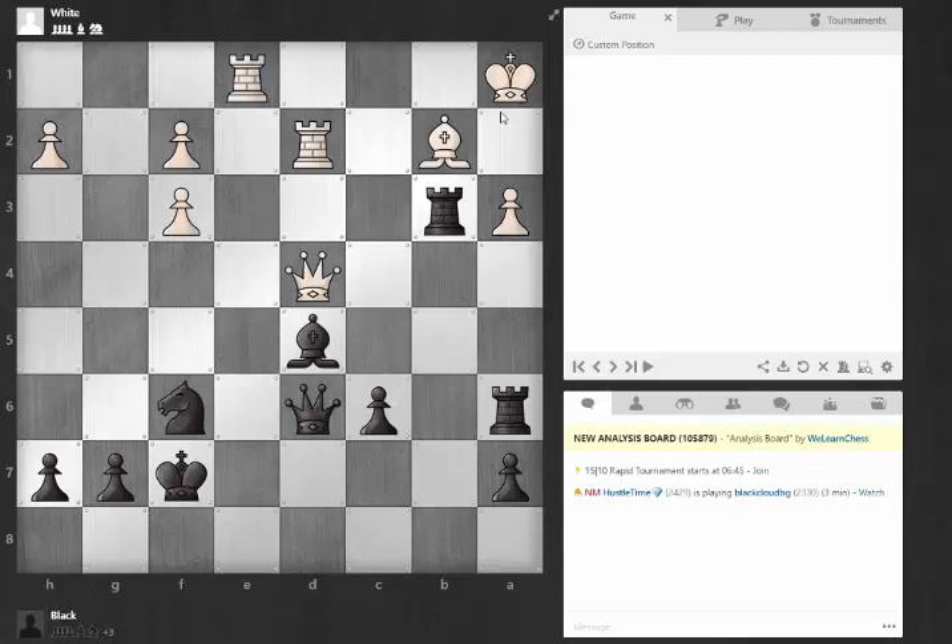In this case we have opposite sides castling. Both of the kings are exposed a little bit here. It seems like maybe the White King has a little more defense. The Black King is probably at some point hoping to step back here and maybe get a little lift here. It depends on how things go, but this g7 spot is a pretty weak point for black. There's already some pressure x-raying that.